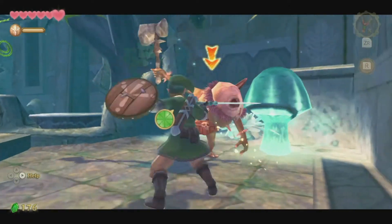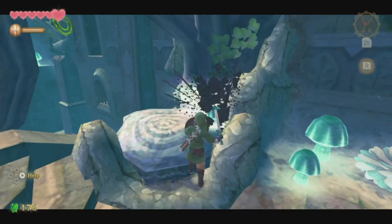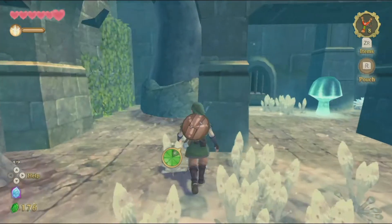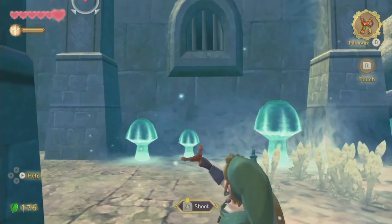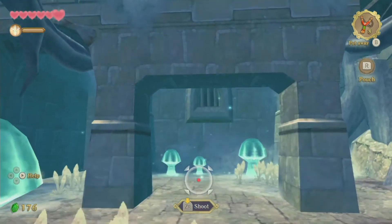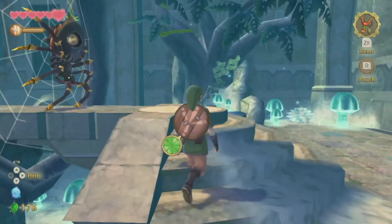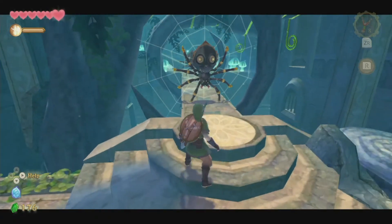I'm trying to do other attacks and then it just does that instead. We can skip these Skulltulas — we don't need to actually defeat them. Instead, we're going to find another switch somewhere in this facility. One is above, and another is below. I can't necessarily get to that in the same way as I did before, so this time we'll actually have to deal with this opponent, which is a Skulltula-like creature. First, we have to cut its vines to knock him off.